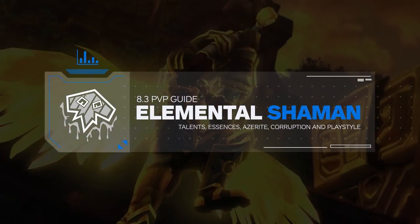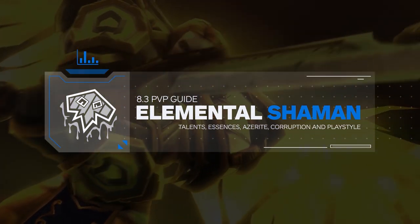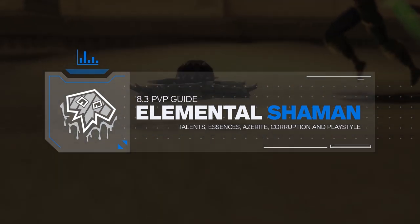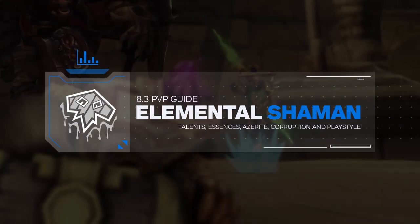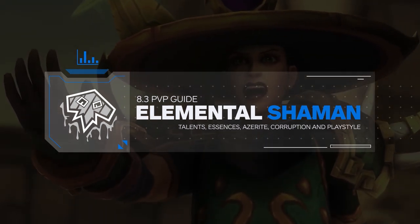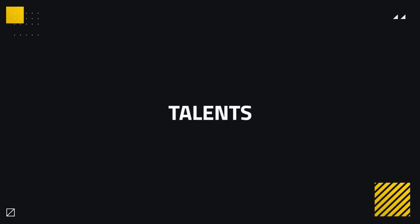Hey guys, Zot here and welcome to another video. In today's video we're going to be getting you up to date for 8.3 Elemental Shaman in Arena. For this guide, we've consulted with Jamie, an 11x Rank 1 Shaman competing for AWC Team Diablos Red, previously making multiple showings at BlizzCon with different teams. We're going to be covering Talents, Essences, Azerite Choices, Trinkets, the new Corruption mechanic, and finishing off with rotation and playstyle inside of Arena.